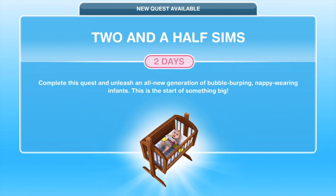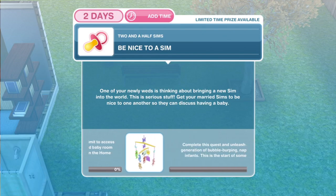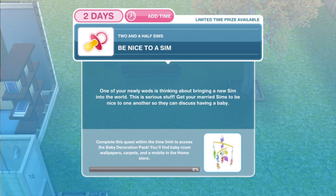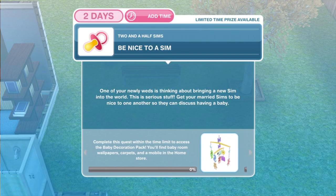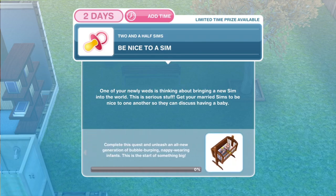You'll get this pop-up once it's come available to you: 'Complete this quest and unleash an all-new generation of bubble-burping, nappy-wearing infants.' We have two days for this quest. If you complete it within the two-day time limit you will get a baby decoration pack — baby boom wallpapers, carpets, and a mobile in the home store.